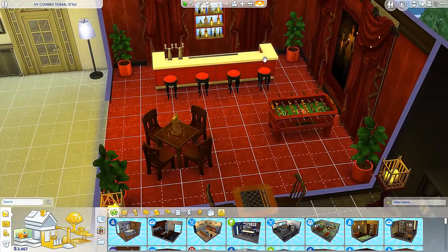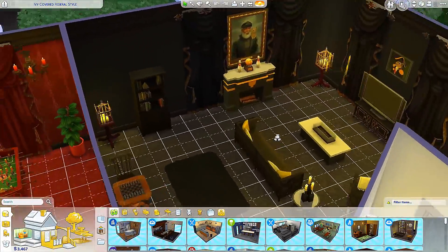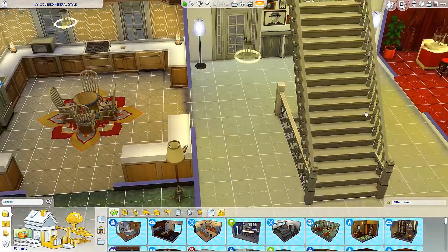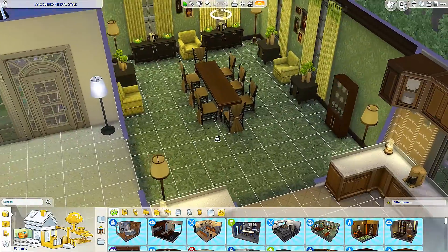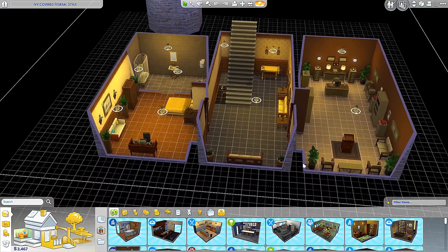We have a cool little bar area, then another living room area - it looks really nice. And then we have this open foyer area, the kitchen, very cute, and the dining room. This is very spacious, I must say.